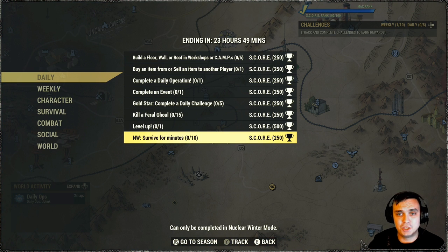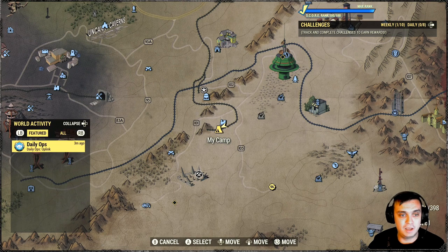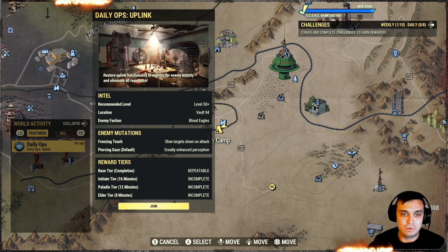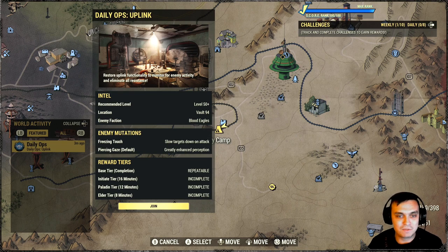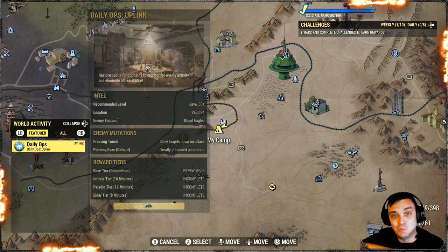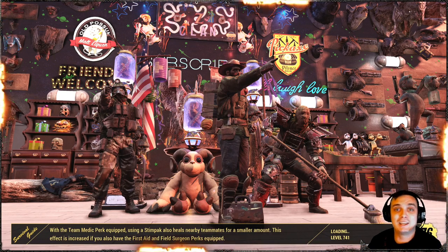That's pretty much it for the score. Let's take a look at what we are facing today in the daily ops. Daily ops: Vault 94 — my favorite location, man. Enemy faction: Blood Eagles. Mutation: Freezing Touch. I'm actually gonna do that right now and show you the results. I'm gonna start the recording when I'm at the boss fight so we can take a look at the rewards without you having to watch me do the entire thing solo.